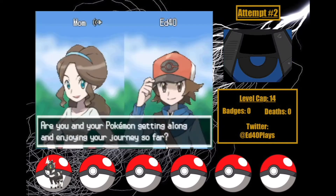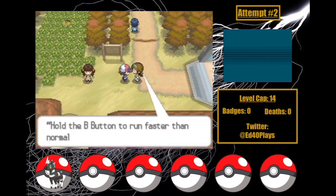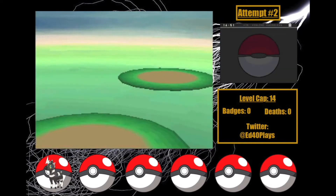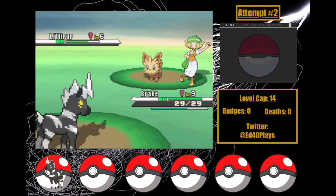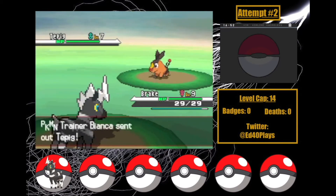My mom makes her trek all the way up to Route 2 to give me the running shoes — thanks, but I feel like there was an easier way here. I get to my fight with Bianca at level 9. I'm honestly a little worried, but I get through Lillipup with 3 Quick Attacks, taking only 2 Tail Whips in return. Tepig is scary as a result, though. It starts with Ember, but thankfully no burn.